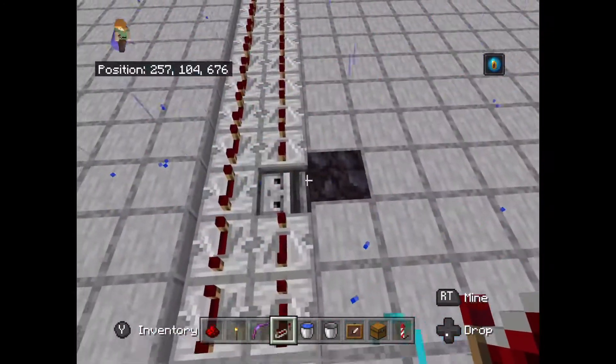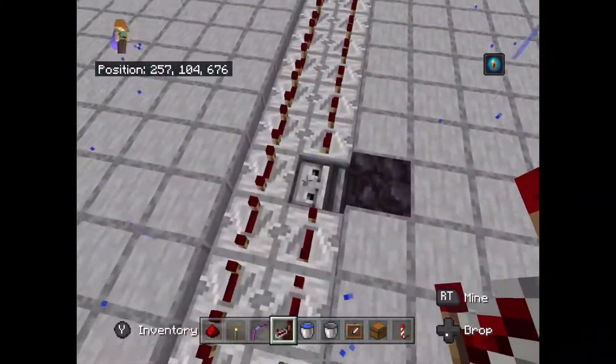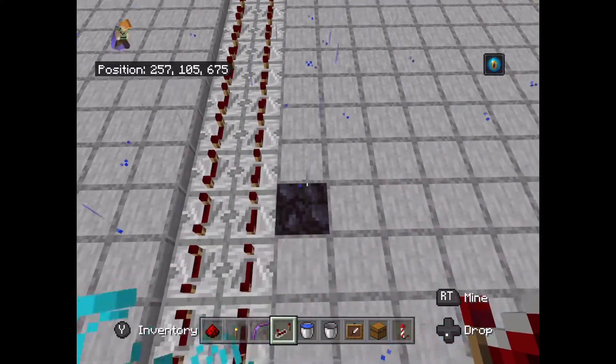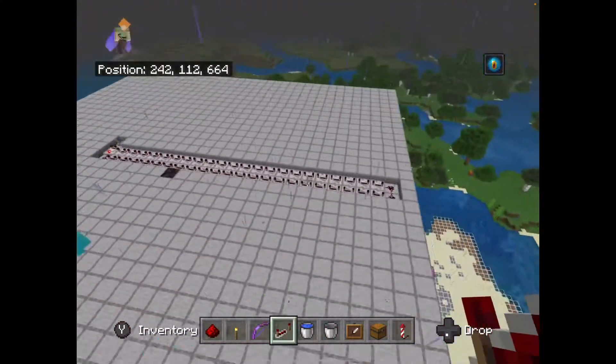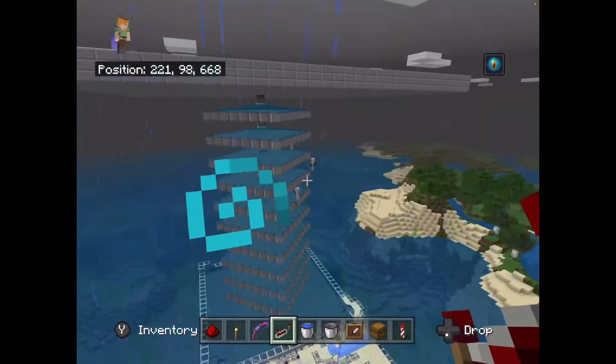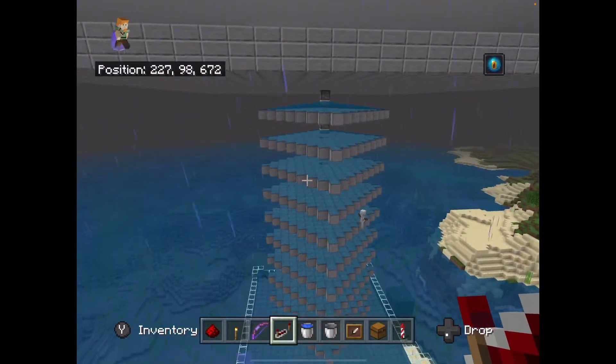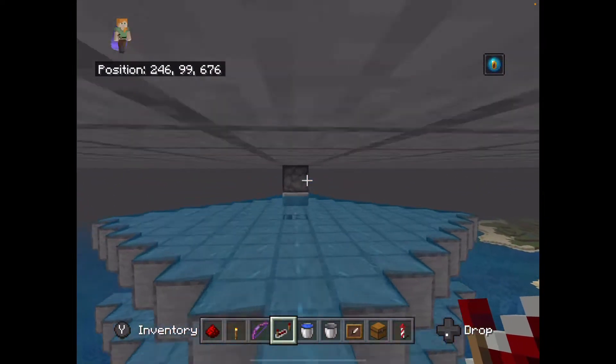To complete this farm, you need to complete this redstone circuit — it basically just goes in a circle. The water should — yep — the water all spawns in, dropping the mobs off the side. They are despawning because I'm too far away from the farm, but that's fine for the purposes of this video.